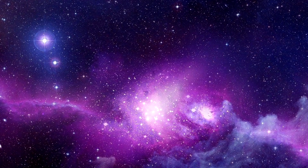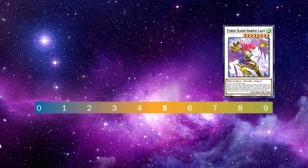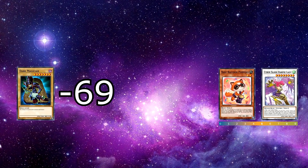If I were to place Dark Magician on a power level scale of 1 to 10, 10 being Harpies and 1 being whatever the fuck Raccoons are, I'd place Dark Magician at about a negative 69.